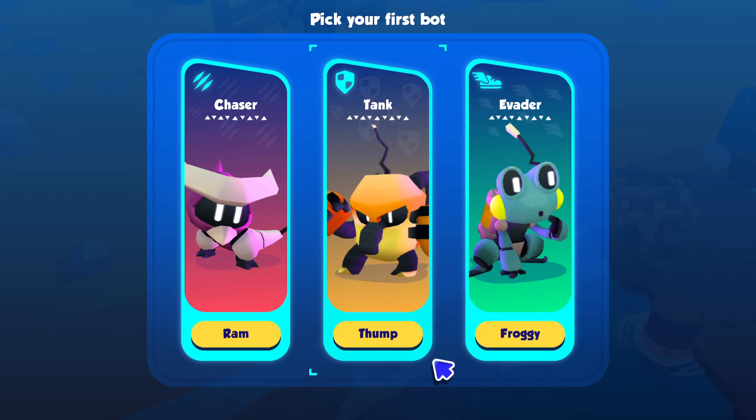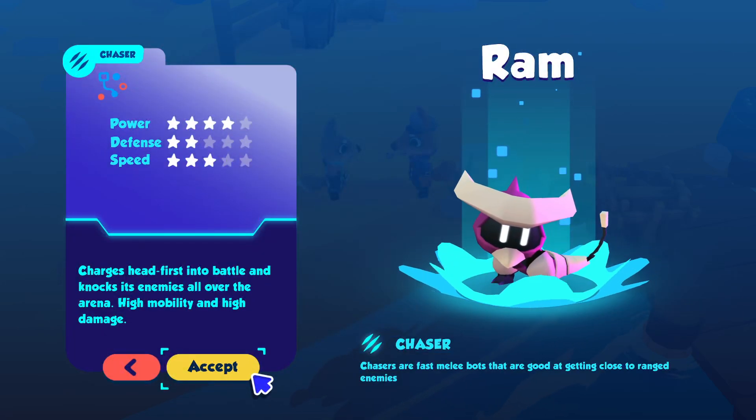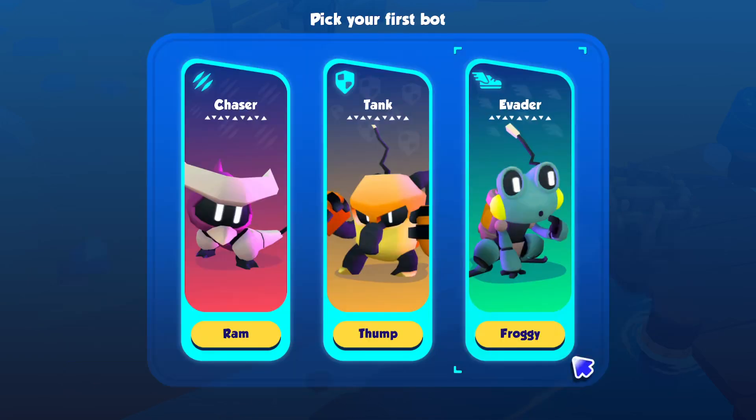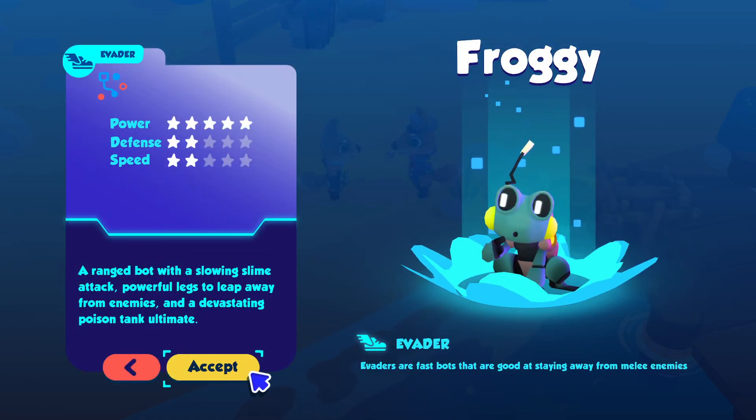These all sound kind of cool, but thump — yeah, it's thump. A tough bot that leaps into the fray to protect its teammates, charges and knocks its enemies, high mobility and damage. Or a range bot with a slow slime attack — devastating poison. I'm gonna see which one noise I like the best. Robotic ribbit? Let's do it.